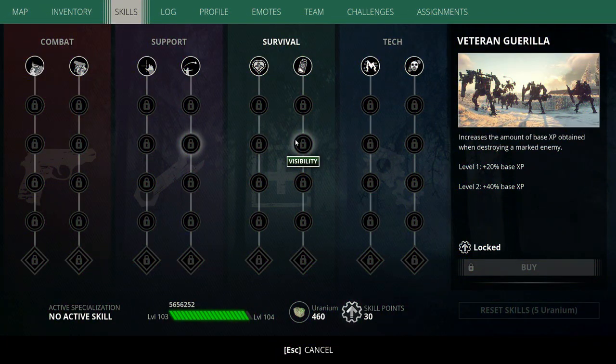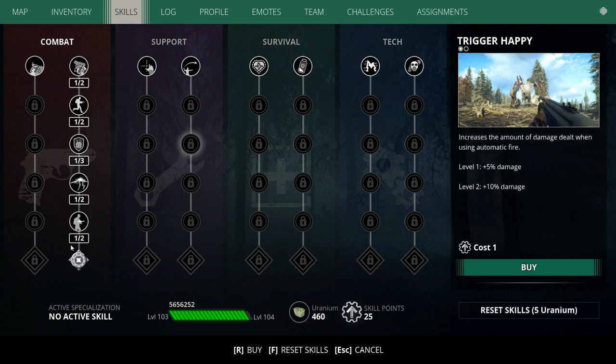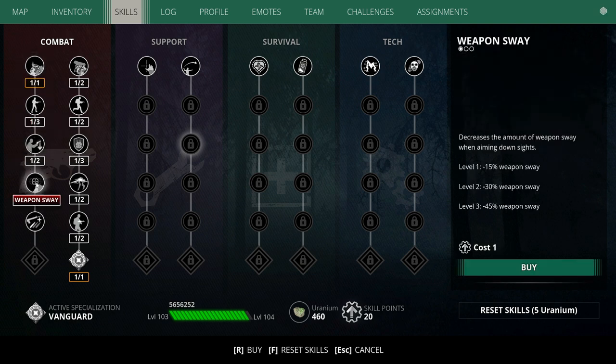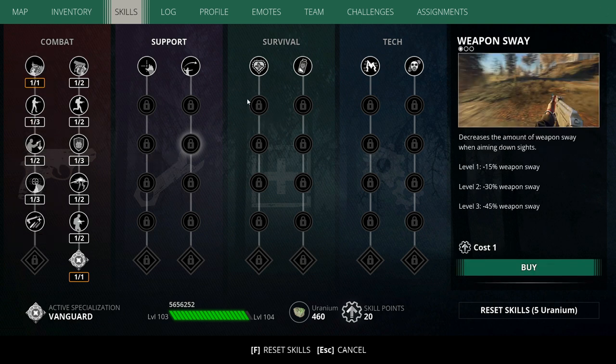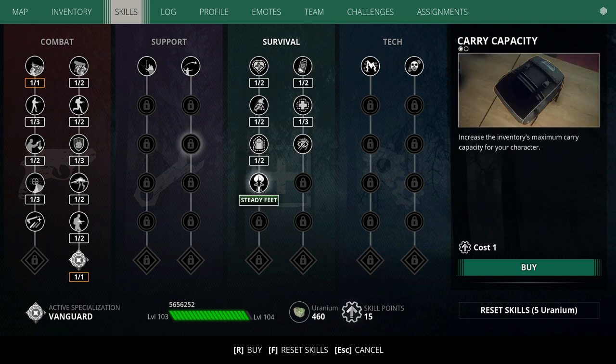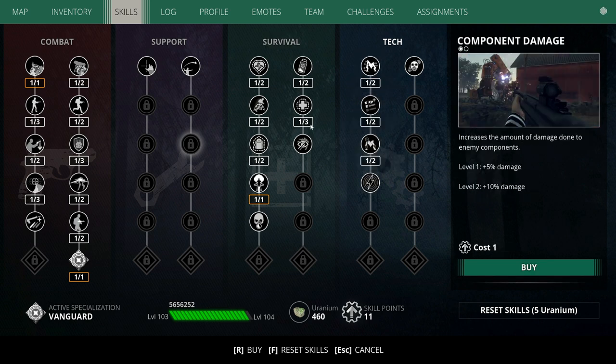Alright, so first off, setting up our combat build. I like to start from left to right when I build my combat build. What I do is pump one point into all of the combat skills that I'm going to be picking up, up until weapon sway. And then I go for all of these guys up until steady feet, and then spotting intel up until component damage.